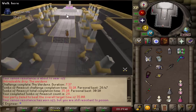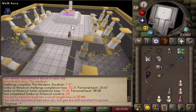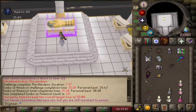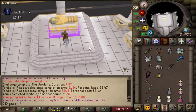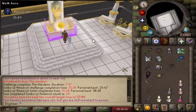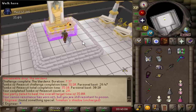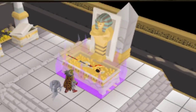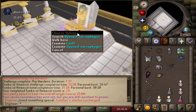Oh my god, we got another solo purple. I'm not gonna move it, let's just open it. Give us the staff. Anything but a fang - I'm sick of seeing fangs. I've seen two fangs so far. No way. I just got the staff.